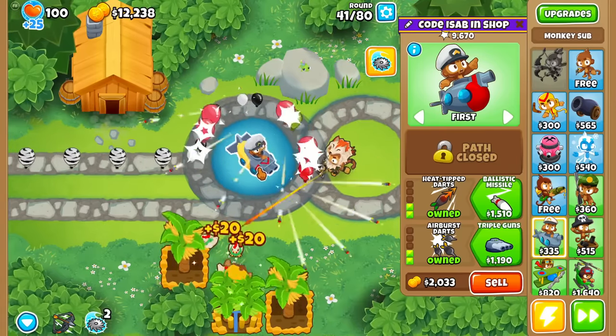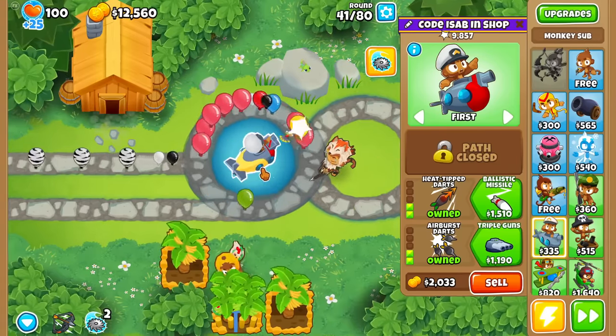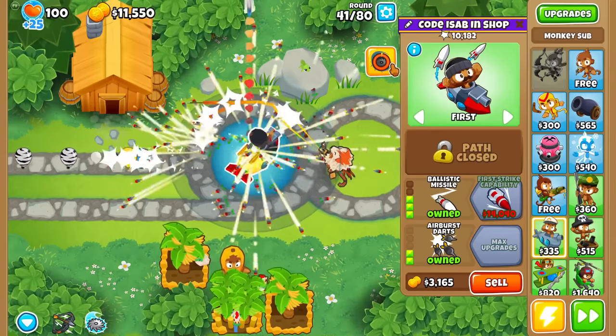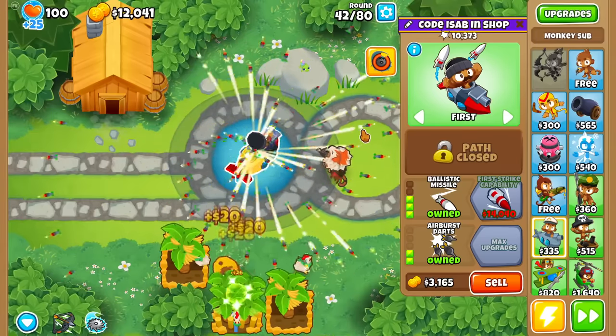Unfortunately, that's the best you can do with the map editor at the moment, just without being able to customize the percentages. Let me test the ballistic missile — I don't think it shoots the ballistic. No.